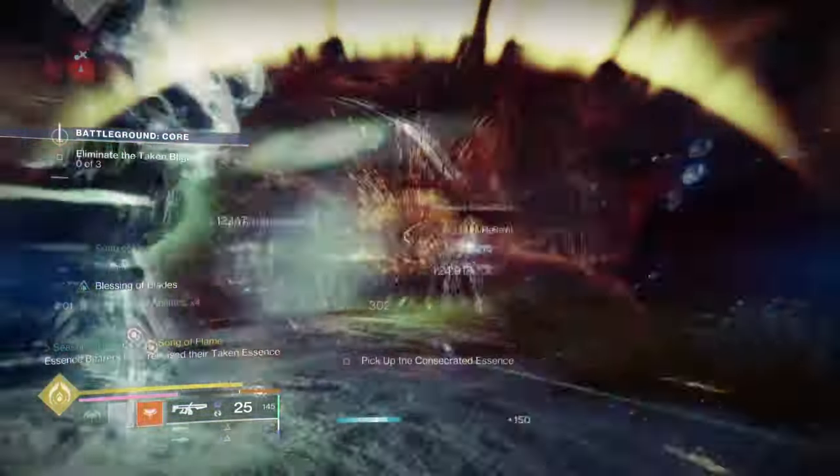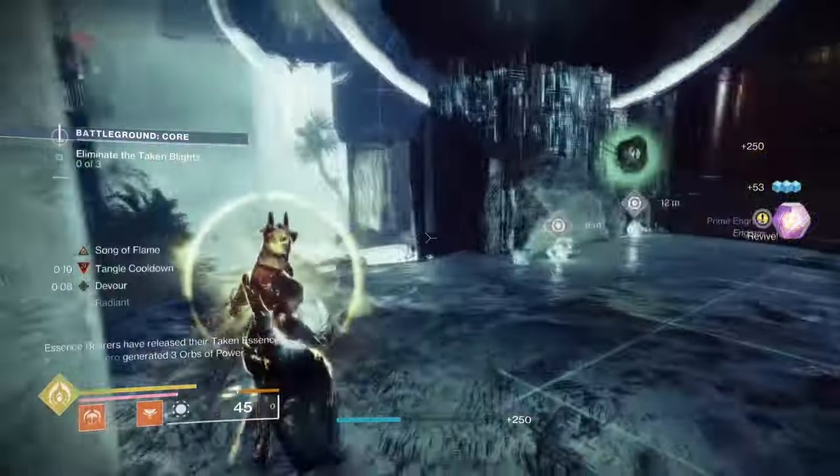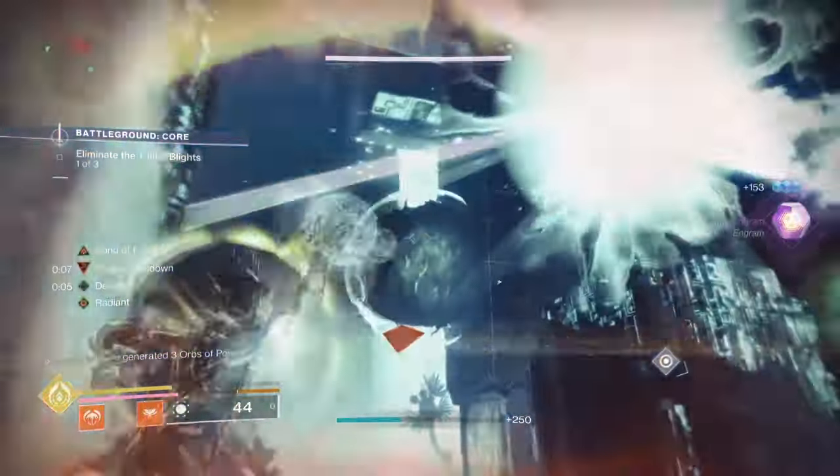Remember how we covered the Spear of Immer's Light and Harmony combo that pairs really well with Choir of One? Well, I've got another Solipsism combo you should look out for, which is Heart of Inmost Light and Verity.